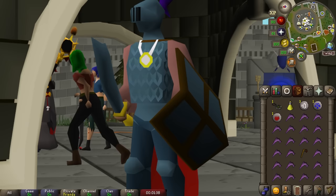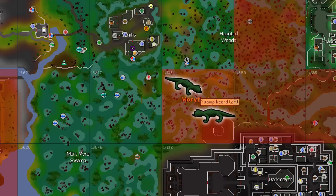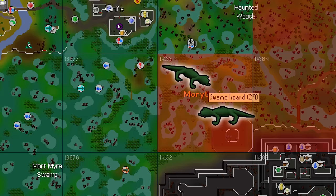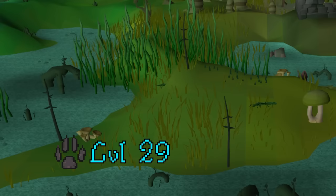Here's the plan so far: to realistically get Hunter all the way to 60, we need to unlock an actual training method. Probably the best and nearest option is Swamp Lizards, which are in Morytania. Most of Morytania is already unlocked — unfortunately not the actual Hunter spot, but that chunk is required for Desert Treasure 1 anyway, so unlocking it is no issue.